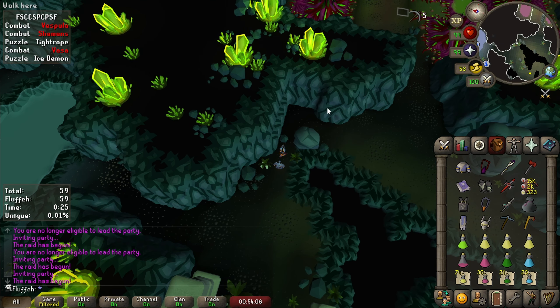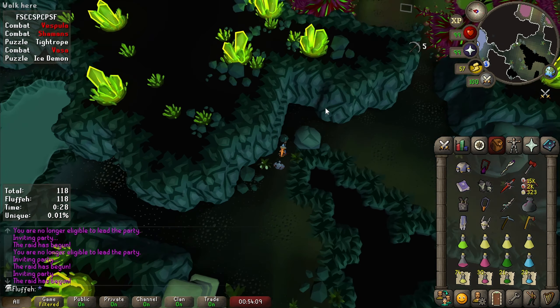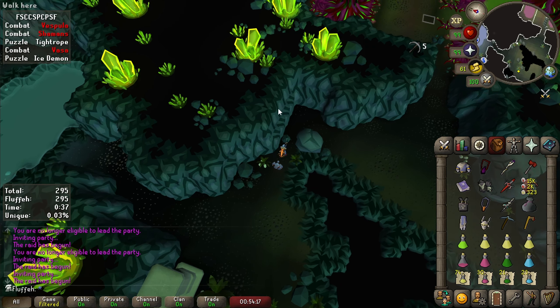Hello, my name is Fluffy, and I'm going to be showing you how to do Vespula without a prayer enhance, without using pretty much any supplies. The only supply I used in this video was one range dose, but sometimes you'll have to use an anti-poison. You can also use Trident for this, but I would recommend getting an overload first.